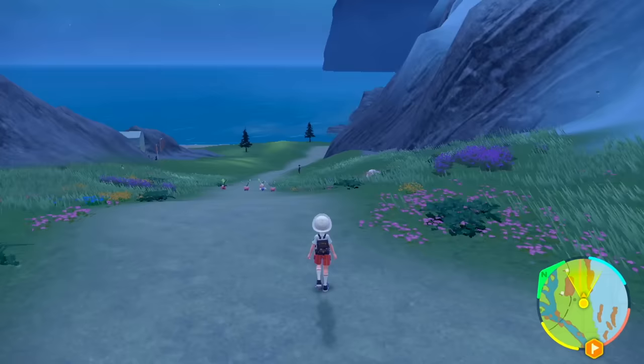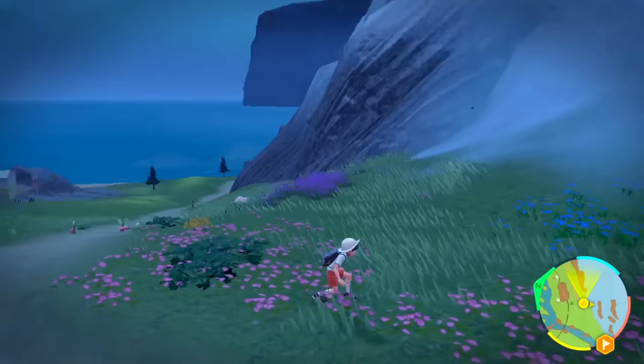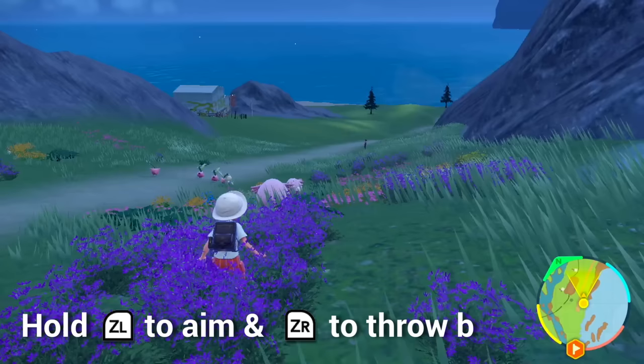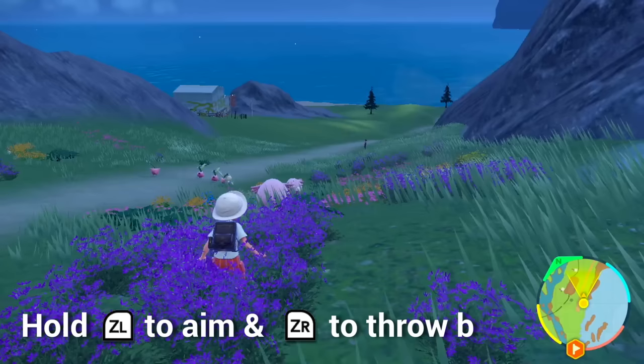We're going to see right here there's a lot of Chanseys appearing. The thing about Chansey is that these Pokémon will actually run away if you just try to run up to them — they're very shy Pokémon. So instead, you're going to have to press B to crouch, then walk up to it, hold the ZL button to aim, and throw a Poké Ball at it to initiate a battle.